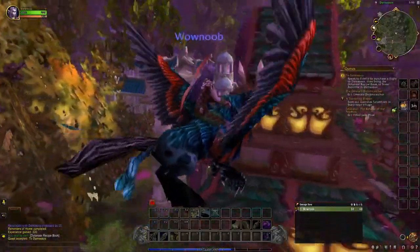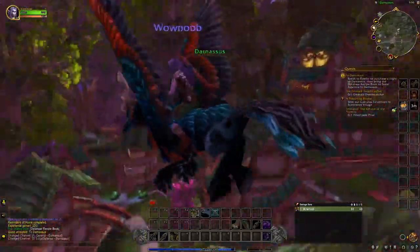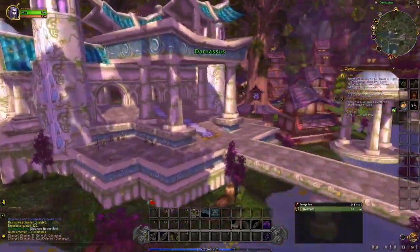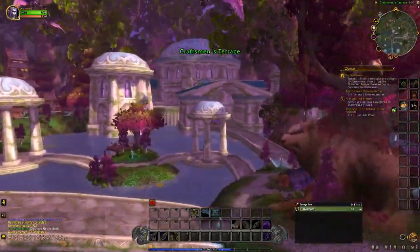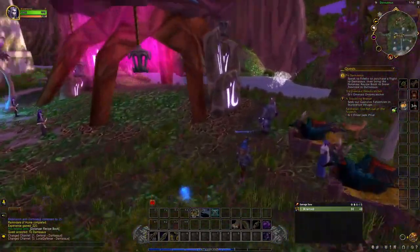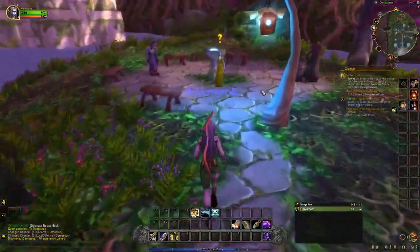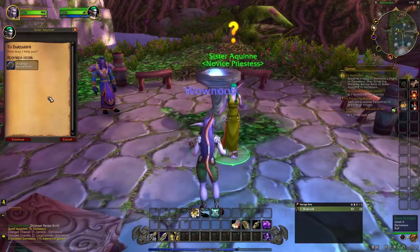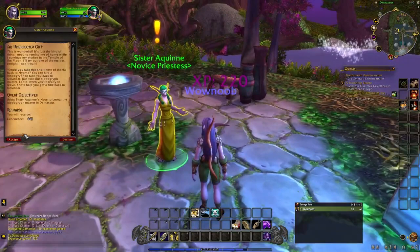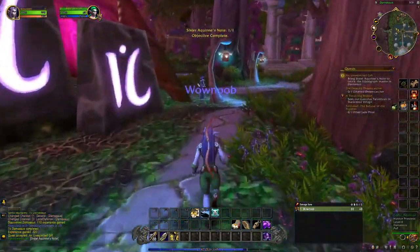Welcome to Darnassus — we are flying in and got a really nice view. It's a very elven city. Lots of trees, lots of vines. It is the most majestic, most beautiful city ever. The city is beautiful — I want to go explore it and show you guys, but I'm saving that for episode six coming up. We're just going to go ahead and turn in this book. They want us to bring it to someone else, so it's back over to the hippogriff. Typically with these quests, it's a back and forth thing — go to the city and come back — just to give you a feel for how flight paths work.